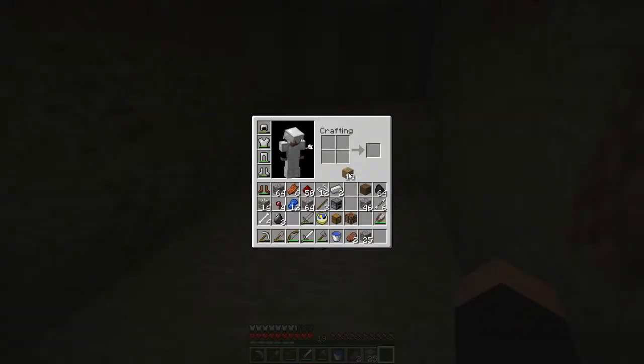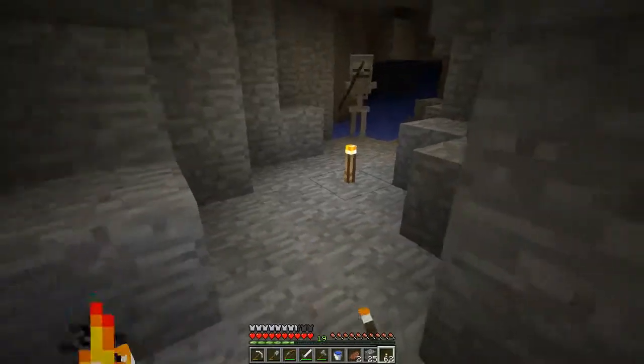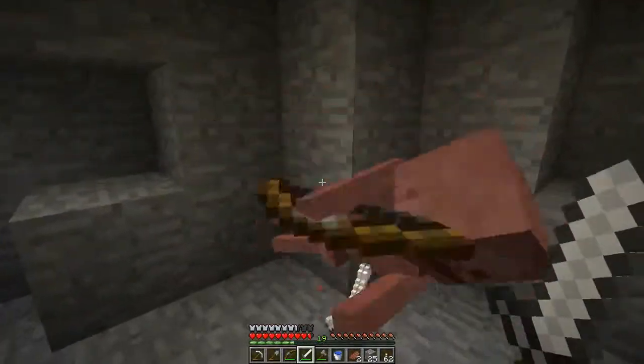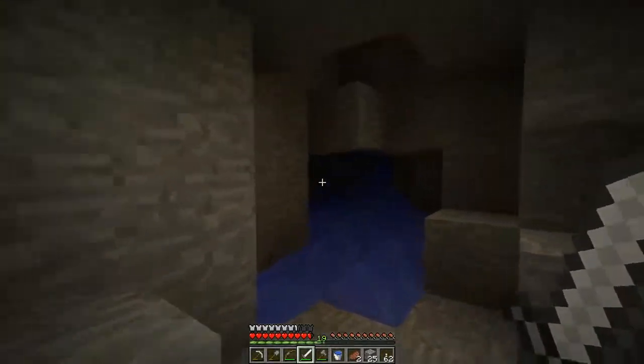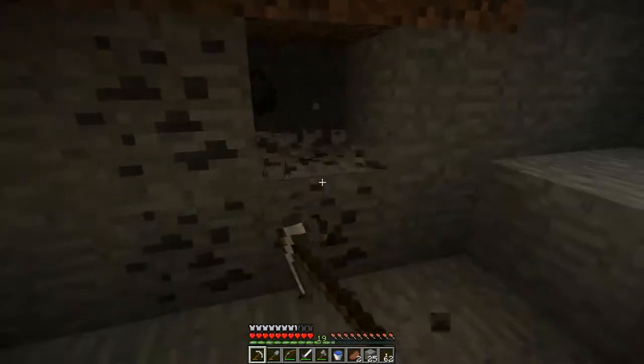Let's get more torches. How am I doing on coal? Fantastic. Another skeleton. How many arrows do I have? Six — let's not waste them if we don't have to. Should I get this coal? I'll get this coal.